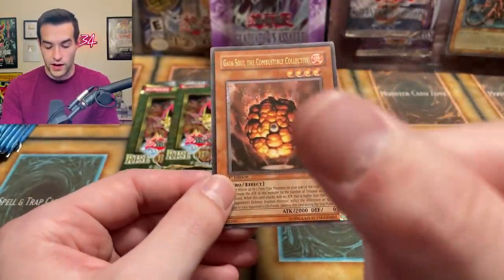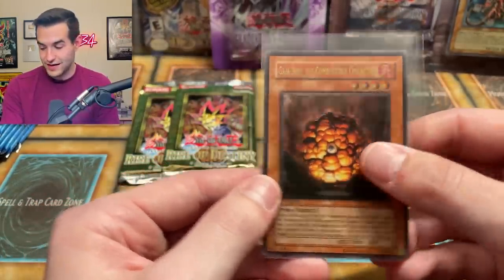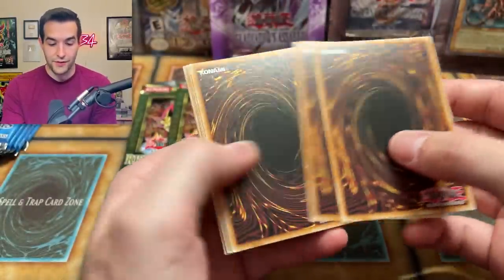Back scuffing really not too bad for Rise of Destiny — this is pretty good. My thumb's a little messed up because I was packing bulk and it destroyed my fingers, so not great. But we got an ultimate rare — we'll take that. That is a great pull. Let's go back to Dark Crisis. So far we've got a secret rare and an ultimate rare — pulling a lot of rarities, which is pretty nice.